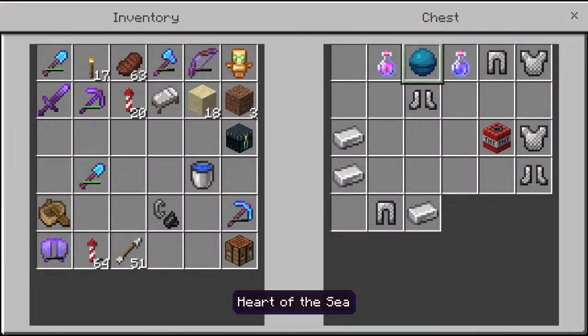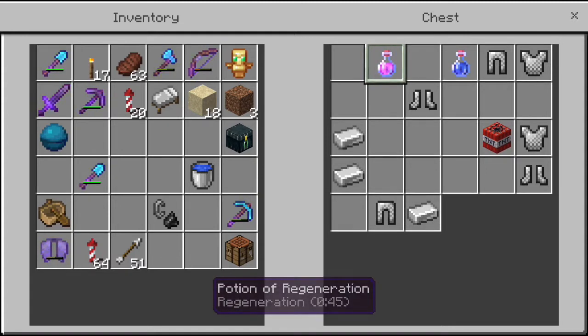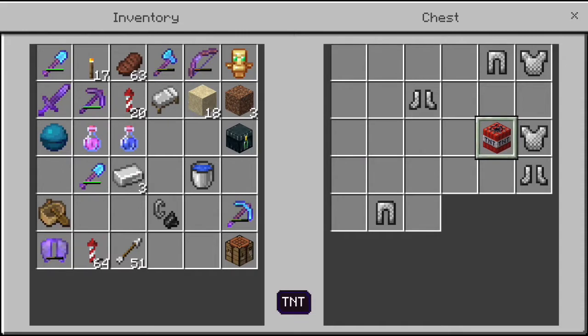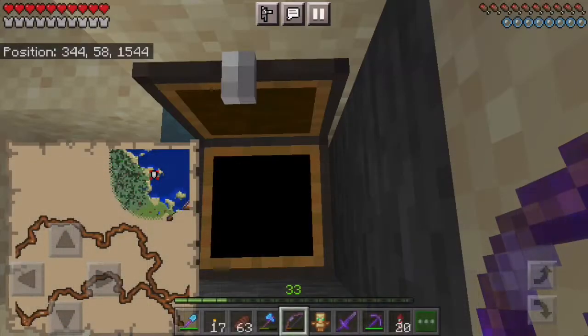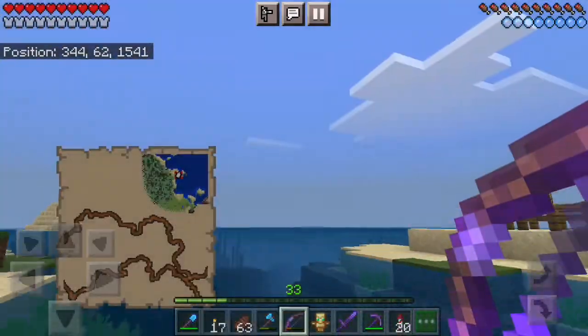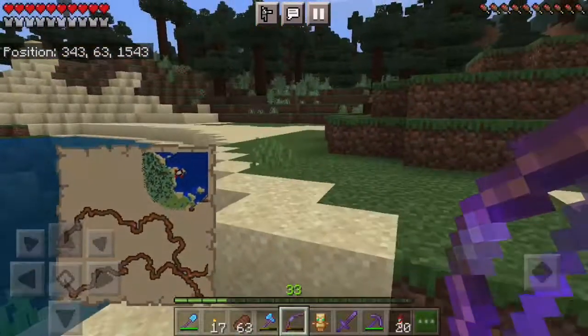Open it up. The big thing is the heart of the sea — that's what I'm really caring about and looking for right now. But there's also usually some other cool things: potion of regeneration, potion of water breathing, some iron, TNT, some iron and chain armor, which I'm probably not going to grab, so I'll just leave that there. But that's one right there.